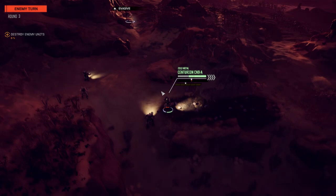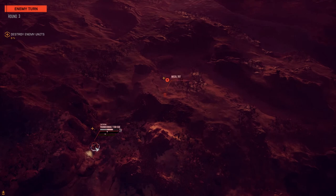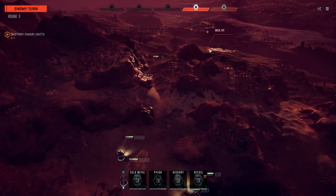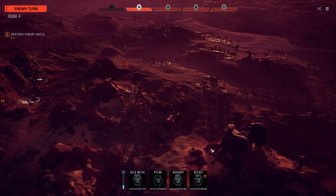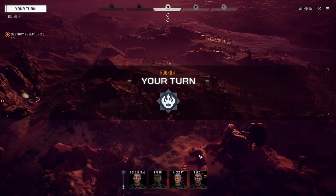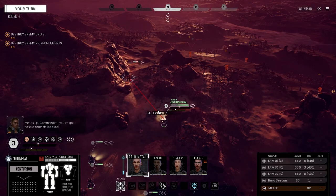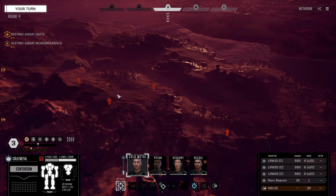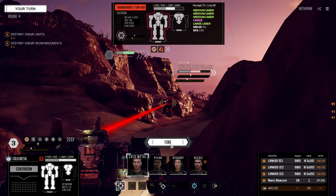What's this guy? Thunderbolt. You want to trade LRMs? We can do that. Sensors have something - 5SE, 70-tonner. Could be an Archer - wouldn't that be nice? We need Zeus parts too. We got a light somewhere. More than one probably. Second lance, or maybe still part of the first. Let's start off with Cold Metal and get into here. Unknown, unknown. Well, let's start this off. This guy's got weakened armor, of course. Dump everything into his side - he's just a stock version.